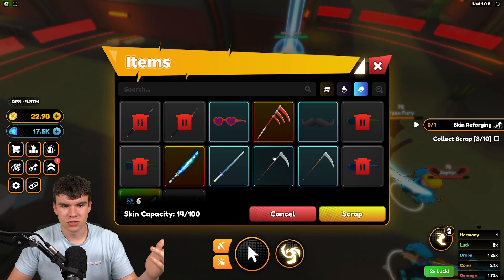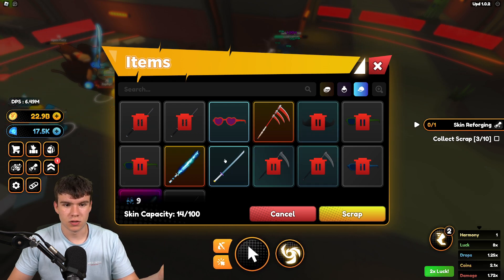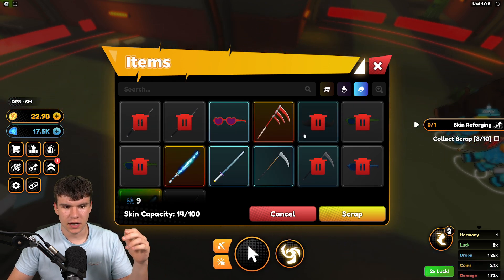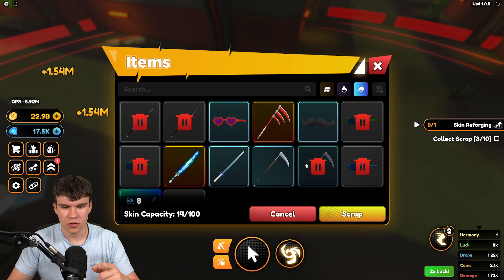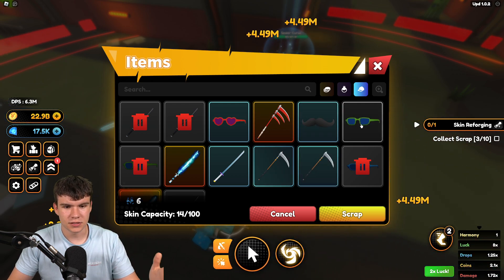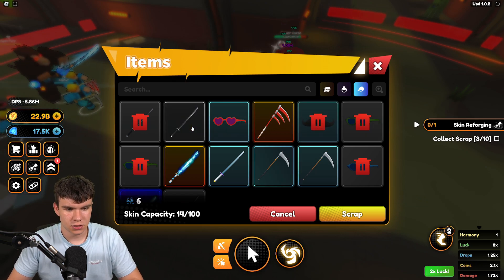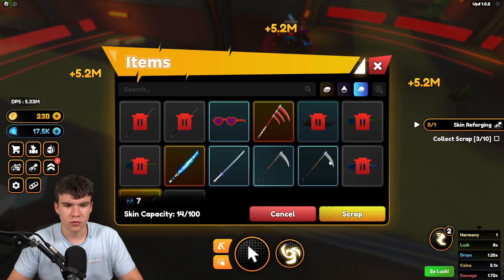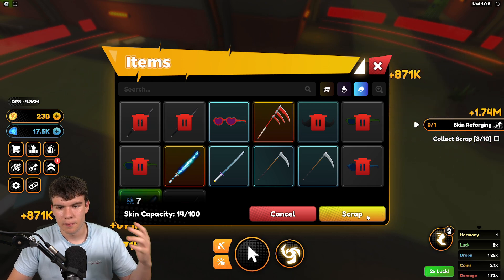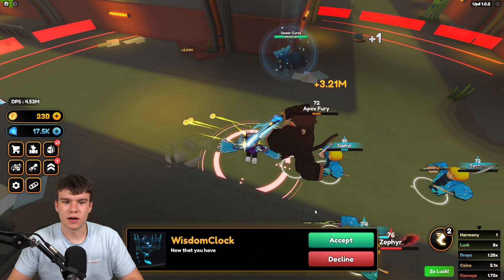So all I need to do is just select all these items and scrap them, which is pretty much all you guys need to do. I'm just going to quickly unselect a few of these. All I do here is click on scrap, and that now gives me an extra seven scraps. So you guys pretty much do this for scrapping your items.